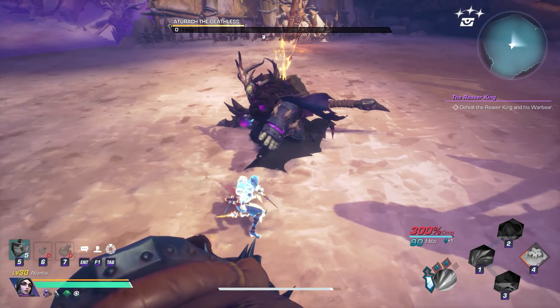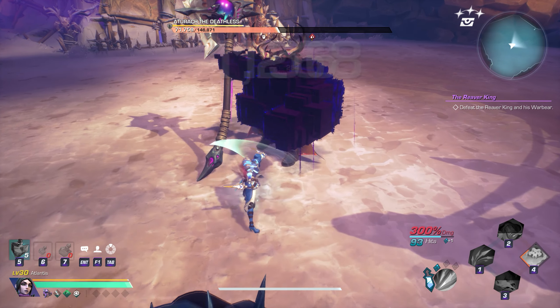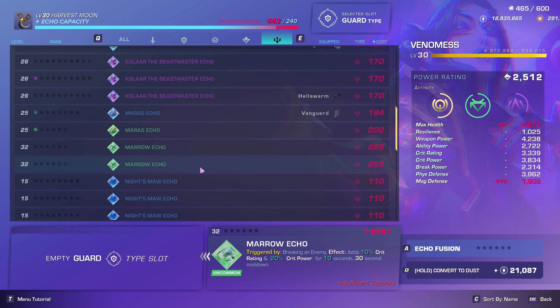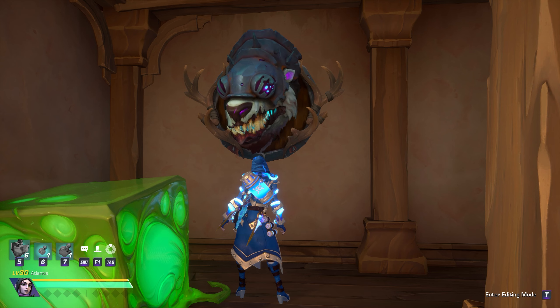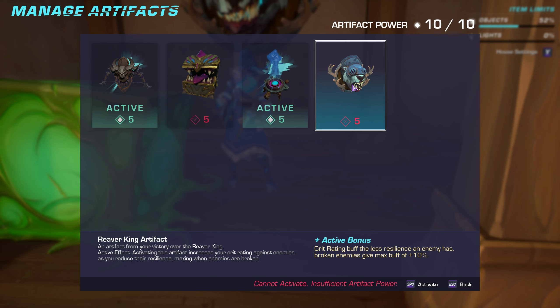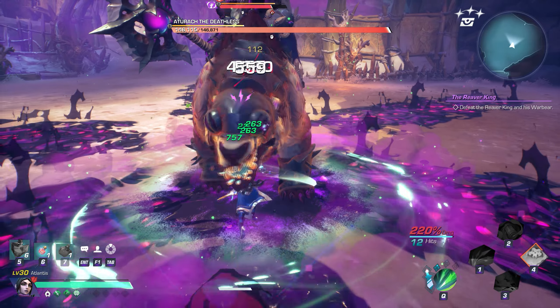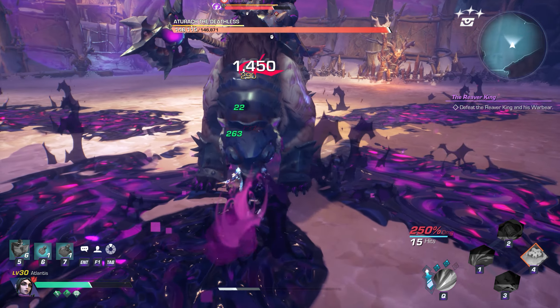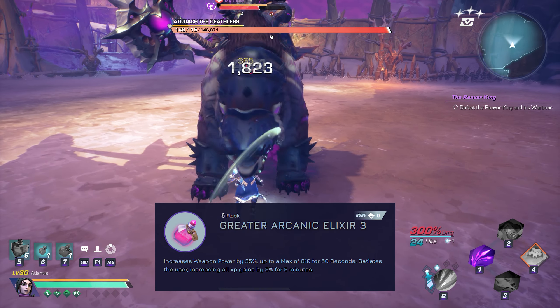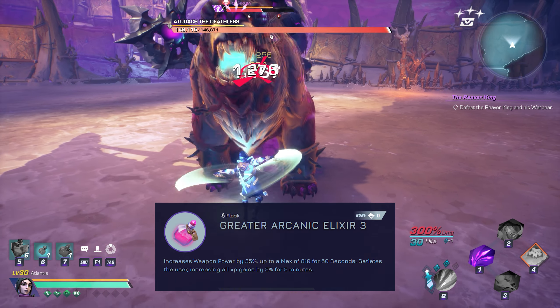There are two new Echoes to earn from this fight: the Otorok the Deathless Echo that spawns a Spectral Axe dealing physical damage, and the Mero Echo that grants an additional 10% crit rating and 20% crit power for 10 seconds when breaking an enemy. There is also a brand new artifact that grants a crit rating buff the less resilience an enemy has, up to a max of 10%. There are also new accessories, boss resources, and a new potion, Greater Arcanic Elixir 3, which increases weapon power up to a max of 810 for 60 seconds.